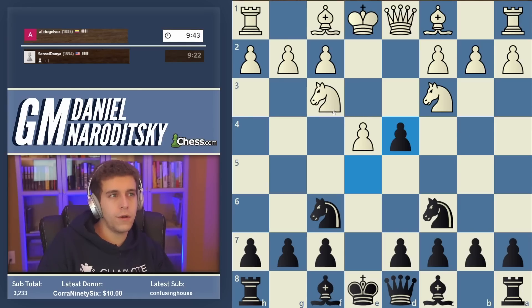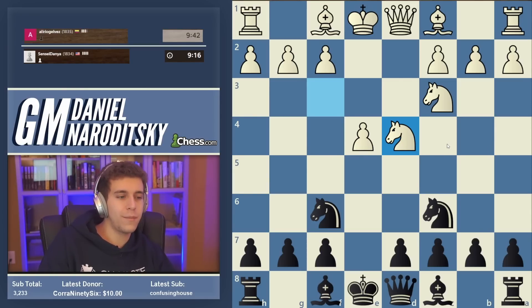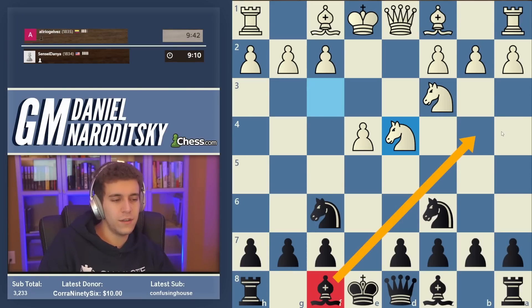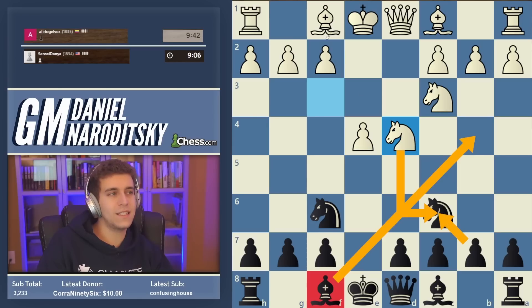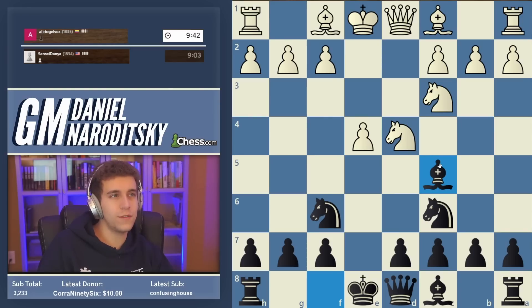So we play e-takes-d4 here. Who can remind me what the main move is after knight takes d4? What is the most popular move in this position — the move recommended in most books and most videos? It's the move bishop f8 to b4. The development of the bishop to b4 leads to the main line with knight takes c6 and then bishop d3 etc. But the move that I like is bishop c5.